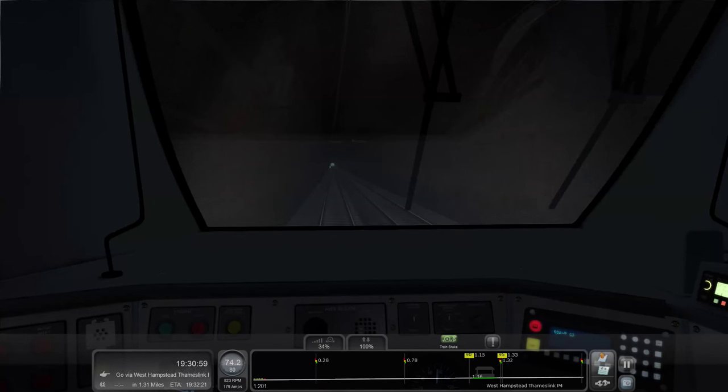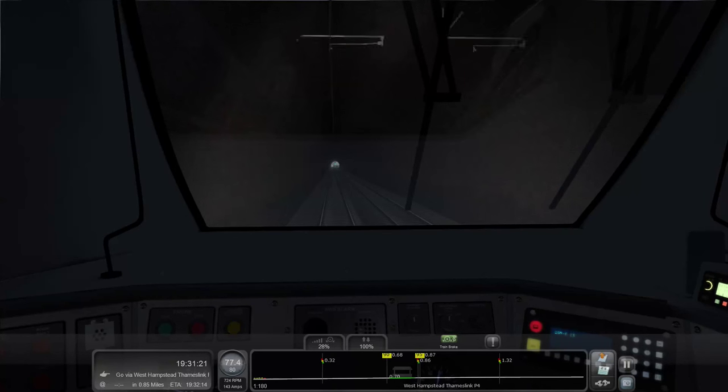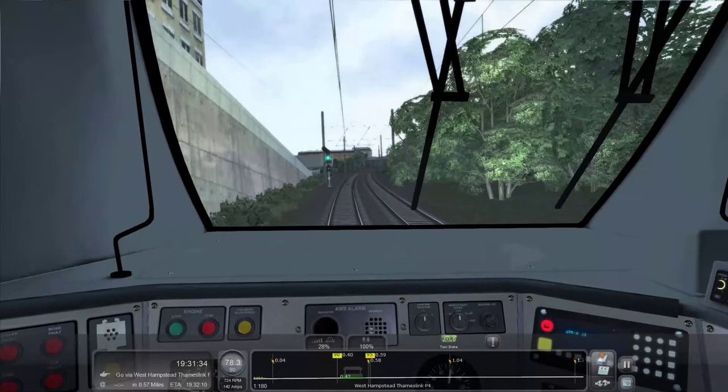Every carriage has motors underneath it, unlike say the HST where all the motors are at the front or back and the carriages have nothing below them to make noise. Actually thinking about it, I don't know what's stored beneath HST Mark 3 carriages. Probably reservoir tanks for toilets or whatever - but what else is under there? Can someone tell me? I've always looked and wondered what those undercarriage bits actually are.